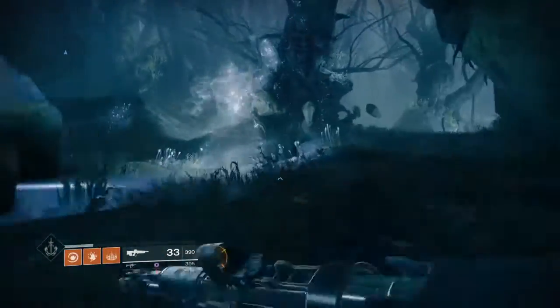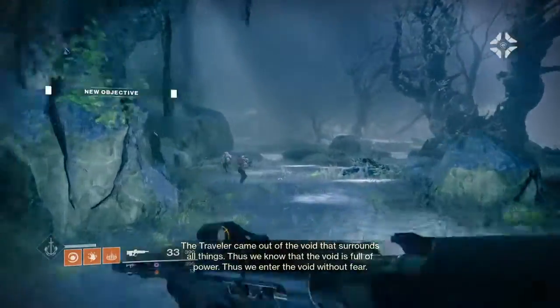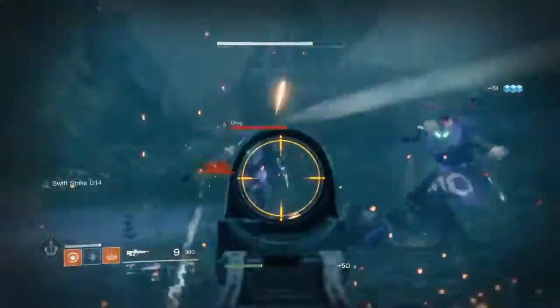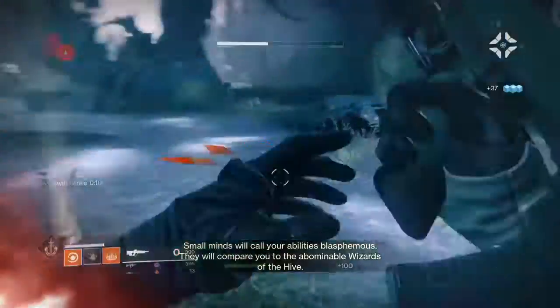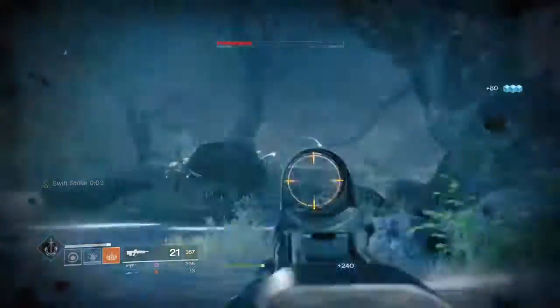Don't worry about what you see in front of you — there's just a hologram and it's not going to do anything to you. You're going to see enemies in this area. You need to kill them all in order to progress and unlock the Voidwalker, Arc, or Solar subclass, depending on which character you're using.